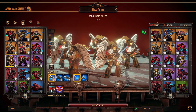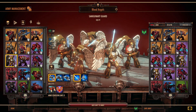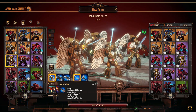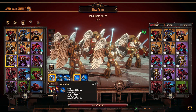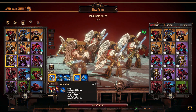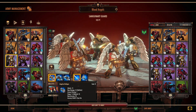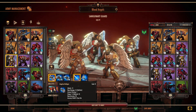The next elite unit for the Blood Angels is the Sanguinary Guard — your elite jump infantry. They have several ways of kitting out. The first option is the default bolt gun — these have a lot of attacks but do minimal damage with very low armor piercing, so they're effectively used for wave clearing weak low-tier infantry like Gretchin, Termagants, or Hormagaunts, but will really struggle against anything with more than a few armor points.